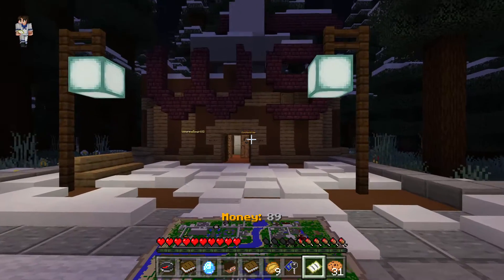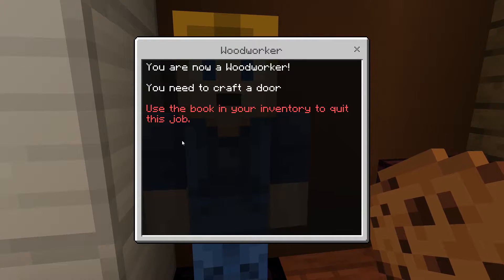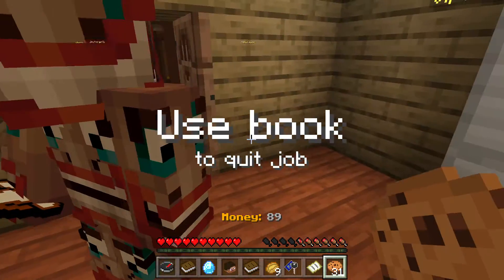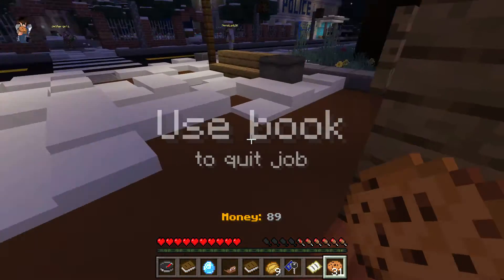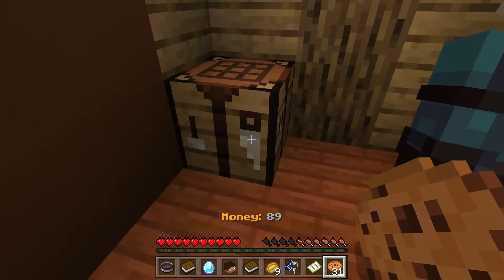Here we are — this is the workshop. What we need to do now is go up to the woodworker. We are now a woodworker, and our first task is to craft a door. After we get that pop-up, we must turn around and go to our right. If you're outside, you must enter and then head to your left, and inside this door you will see a chest and a crafting table.